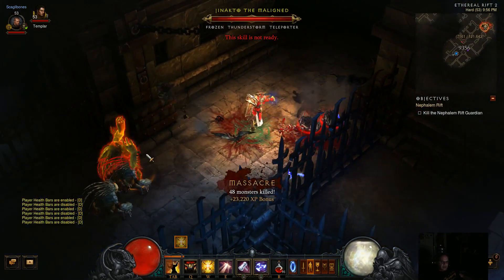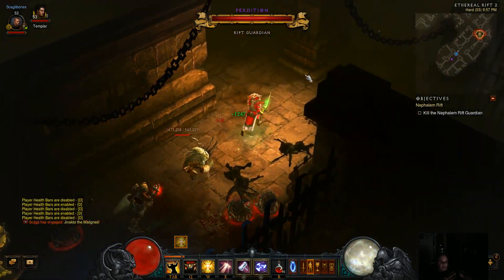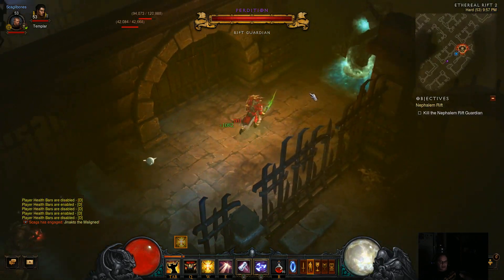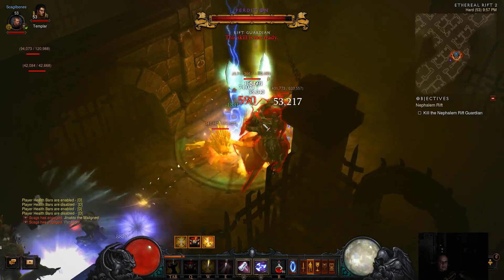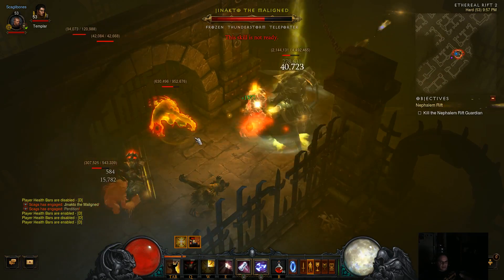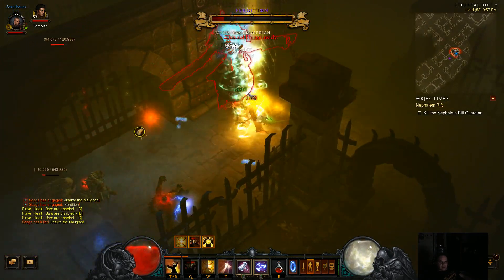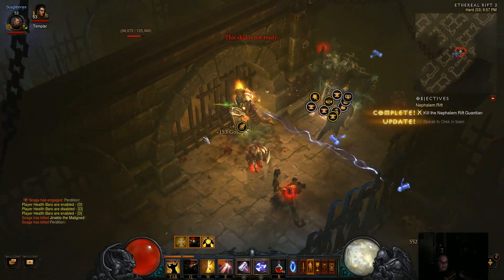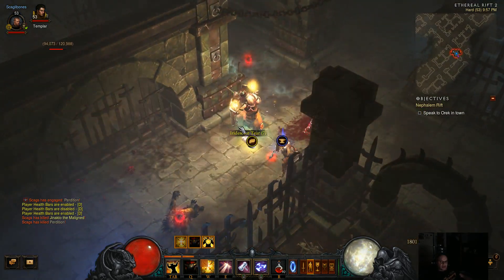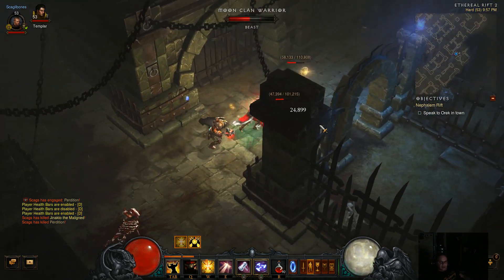I'm going to grab this elite mob and a Rift Boss at the same time — I want to show you this in action. We're going to pop Akarat's Champion and I want you to see how quickly we down this guy with Akarat's Champion activated. We had an elite mob, we had our Rift Boss, and once we popped Akarat's Champion it just took a couple of seconds to down the spot.